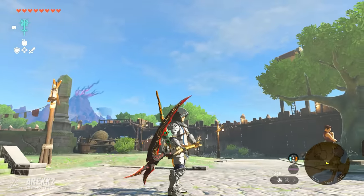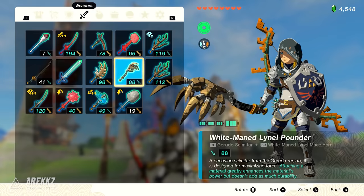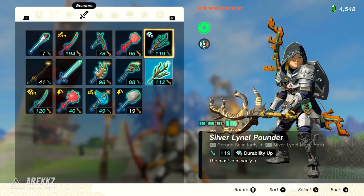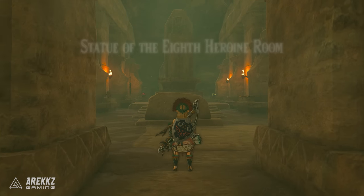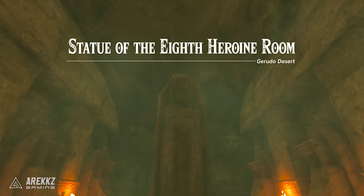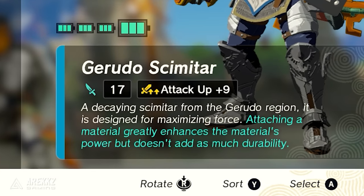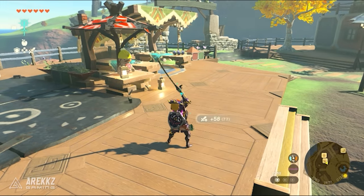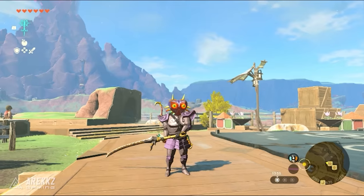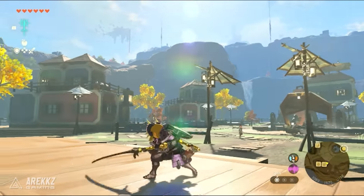Are you playing Tears of the Kingdom but getting annoyed at your favourite and strongest weapons breaking? Well, fear not, because we're going to show you how to unlock a secret room which contains a variety of powerful Gerudo weapons that have one of the best base weapon perks in the game — Strong Fuse — that doubles the attack power of attached monster parts. These weapons can easily make some of the most powerful and highest attack power weapons, but farming the exact type of Gerudo weapon you want can be annoying.